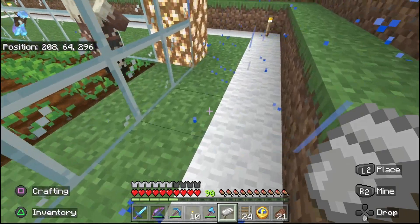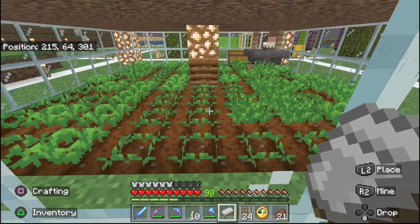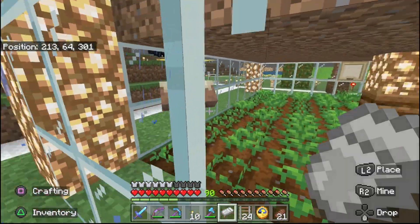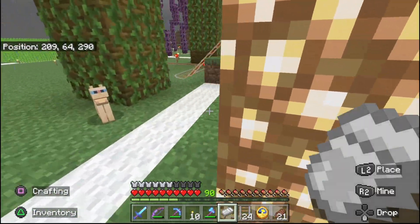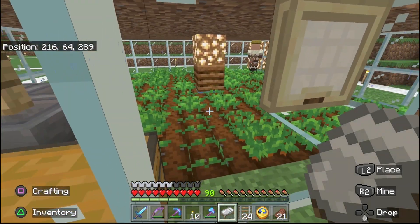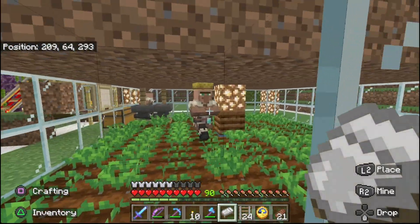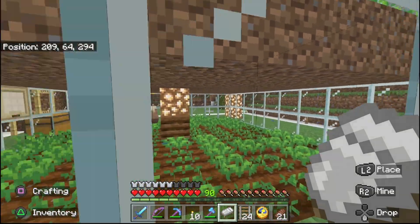Honestly, if you make it just the size of the square, it's probably big enough. I went with just a pretty normal field inside there — four, four, four, four. I think it's nine by nine: if you count four and four that's eight, plus your center water block, that's nine. So it's nine by nine.